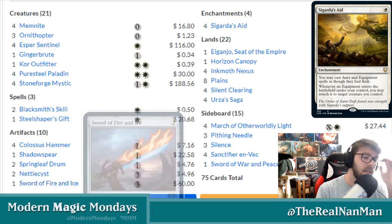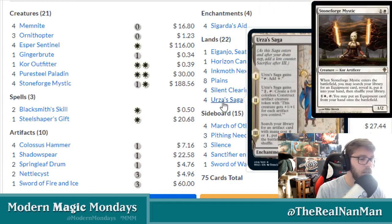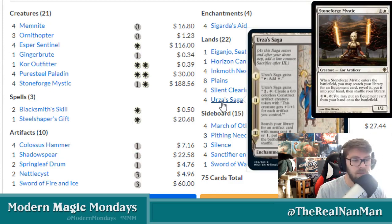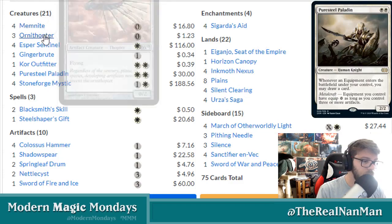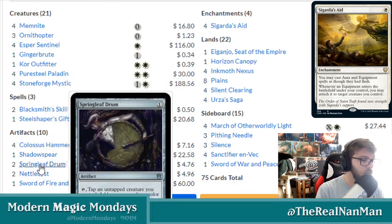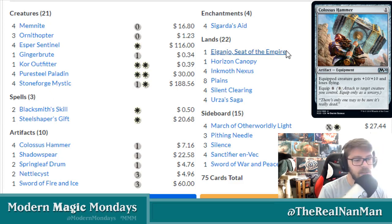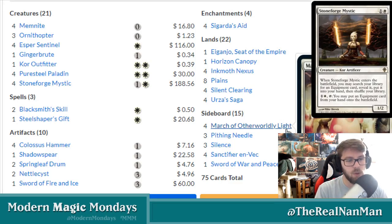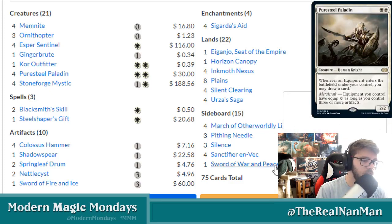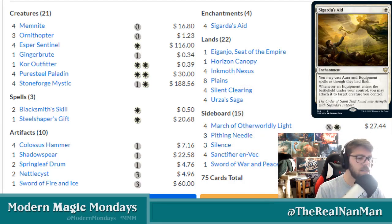On the lands side, there are sacrifice lands — Horizon Canopy and Silent Clearing — and Urza's Saga to help tutor up zero or one cost artifacts, which could be creatures you need or things like Shadow Spear. It also helps power out Springleaf Drum. For the mono-white sideboard, it's shaped around removal and protection: March of Otherworldly Light, Sword of War and Peace for protection from Red and Black, Silence, and Pithing Needle.